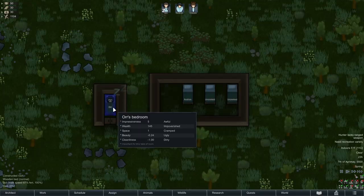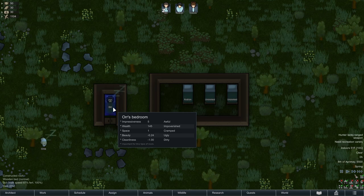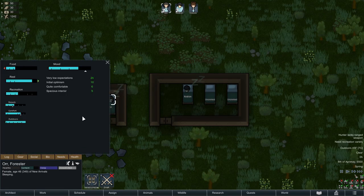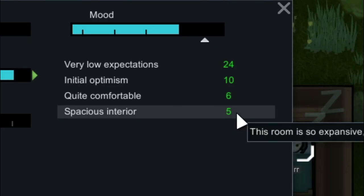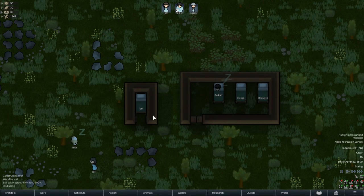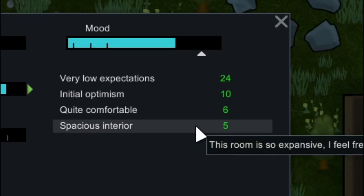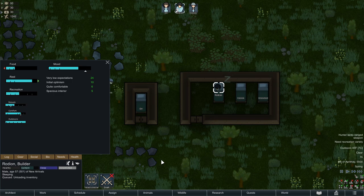That impressiveness is calculated by combining all those other factors: wealth, space, beauty, and cleanliness. Now space does matter, but it only matters when your pawn is awake and in that space. Even though this is a very cramped interior where Orr is sleeping, if you go into her needs she thinks it's spacious. A pawn will always have a plus five spacious interior buff when they are asleep — I don't know why that is, but I've found it to be the case. She doesn't even have room to be awake in this bedroom, so she's never going to be getting that debuff for a cramped interior.